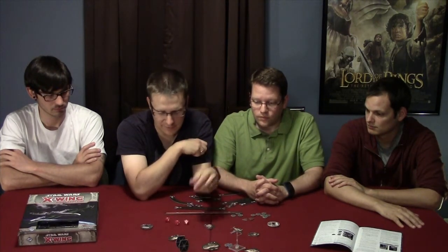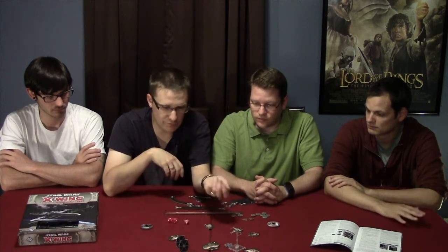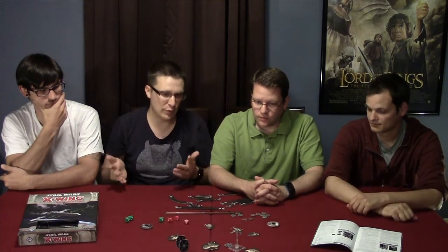The attacker rolls the red dice. For every hit or critical hit — the star symbols — that's going to do damage. The defending player gets to roll a certain number of green dice depending on their character, and for every evade symbol they get — the curvy arrow with a dot — that cancels out one of the hits. You spend all of your focus points and any special abilities you can, then compare hits to evades. If there are more hits than evades, the defender takes damage. If they have shields, the shields get taken down first, and then after the shields are gone, they get dealt a damage card.